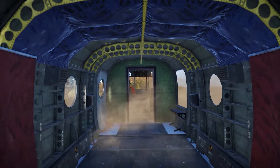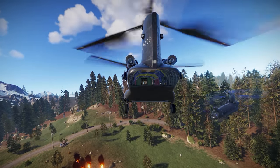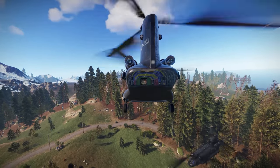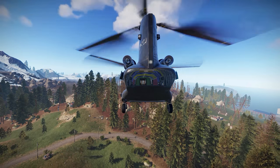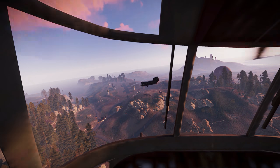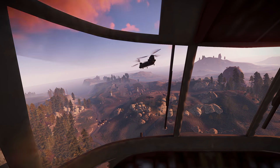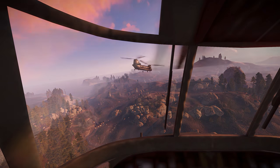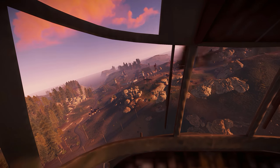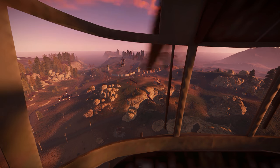Currently there's only room for the pilot, but Helk is working to make it a multi-crew vehicle very soon. If you're not used to flying something like this, the controls can take a bit of practice — they're basically the same as in Battlefield. W and S are throttle up and down, providing lift and allowing you to descend respectively, whereas A and D control the yaw. Pitch and roll are both adjusted by the mouse, and to move forward you have to point the nose down whilst providing lift.